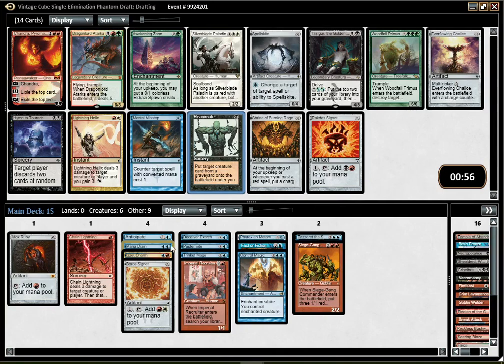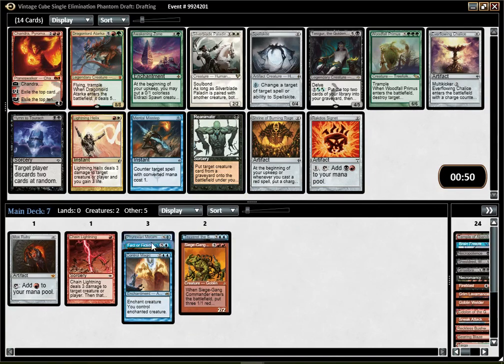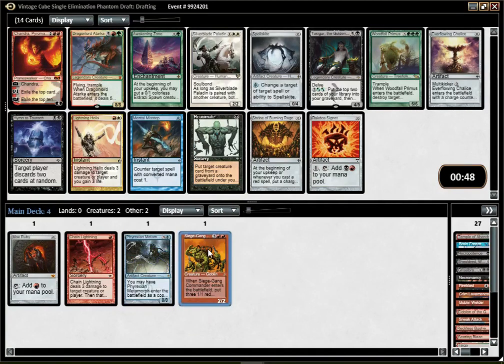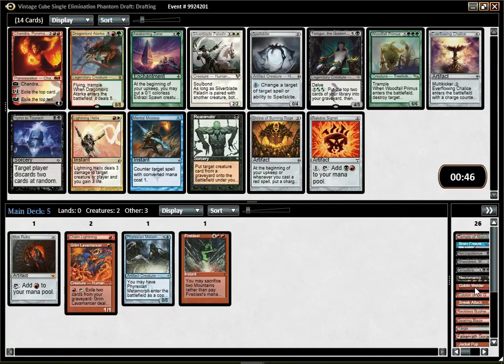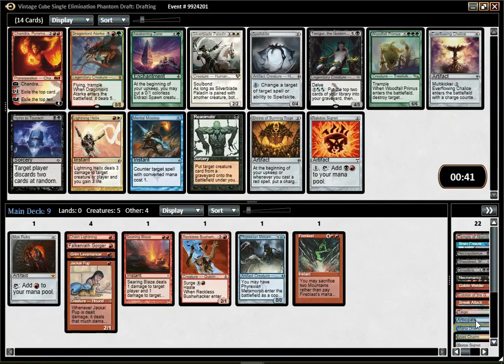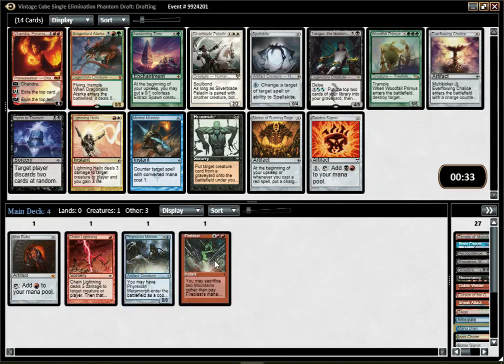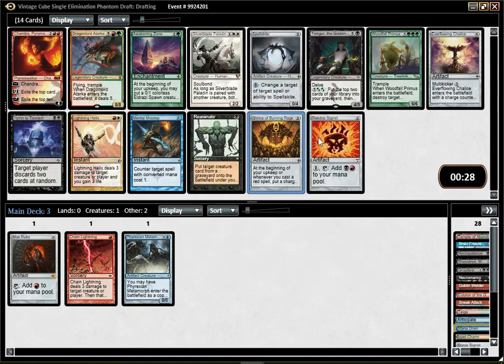I'm just going to check how many Mono Red cards I have right now — probably not enough. That's far from being enough, so I think the Mono Red plan I can let go, which means Shrine is probably not the pick. I should probably just be Blue-Red with what I have, honestly.